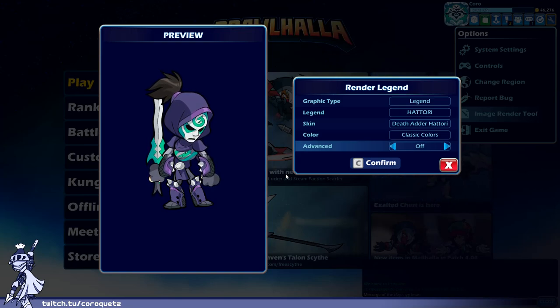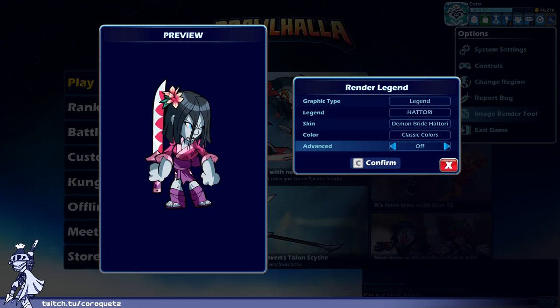Death Adder Hattori — adds a hood and mask to standard ninja garb. Not bad. Purple with green works, nothing too special on first impressions. The main thing I'll give it points for is the mask and main body plate — dragon-themed, which goes along with the sword being the same shade of green. The rest is kind of nondescript, which I guess is the point for a ninja costume. Overall I'm feeling an A minus.